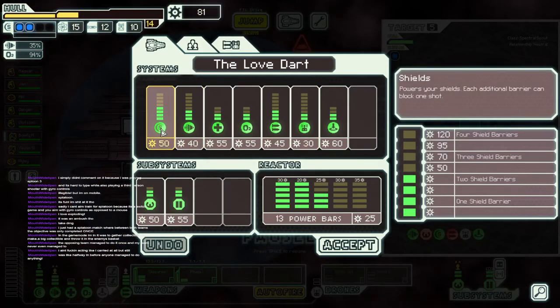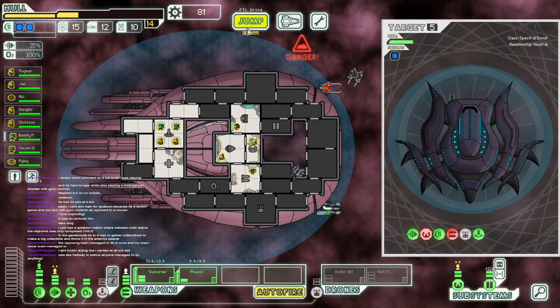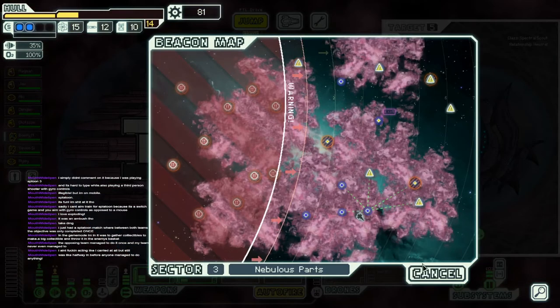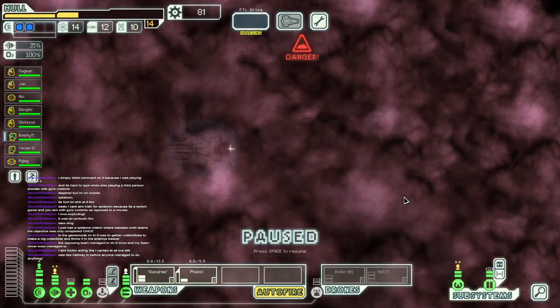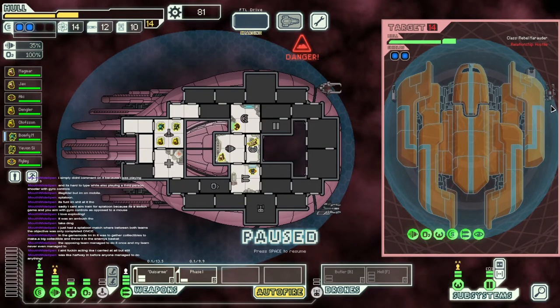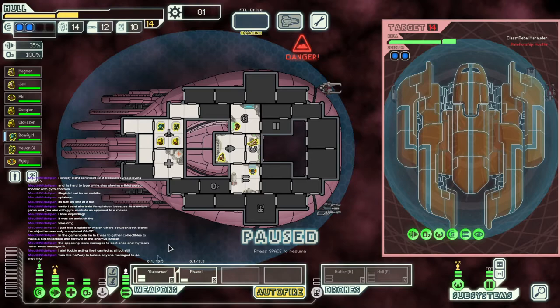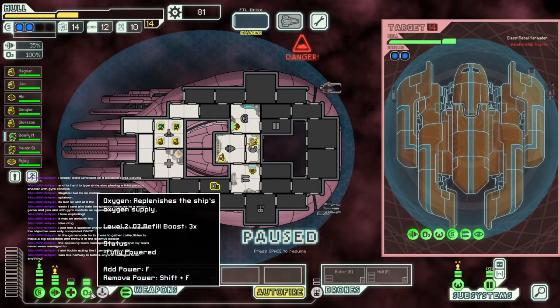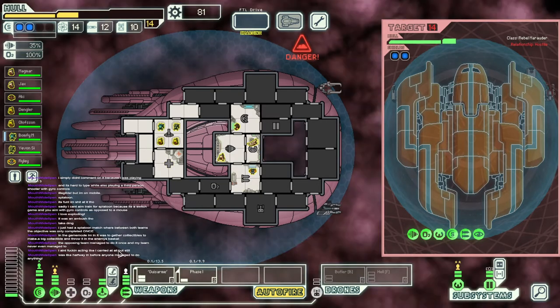What do we desperately need? More shields — I'm thinking more shields. We might be able to get our shields here if we're lucky. I'd like to find some power for them. Newton knows what brings this rebel ship so far out — it's Captain Hales. It does a double take from the Identifazor ship and they open fire. Right into it, huh? So we got a bomb, looks like a glaive beam and a single blaster. Don't scare me — not a lot, anyway. How's our situation look? I think we'll be okay as long as they don't hit us.